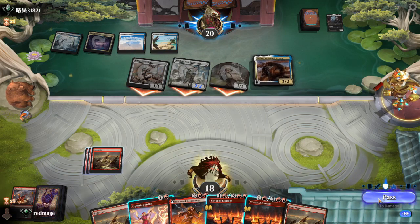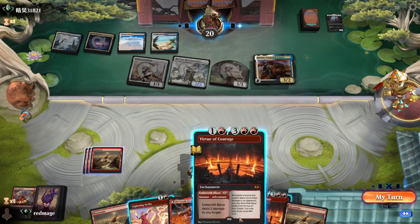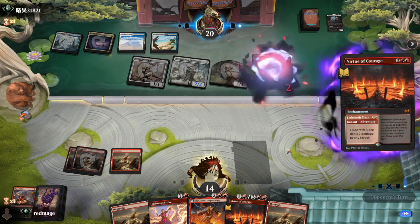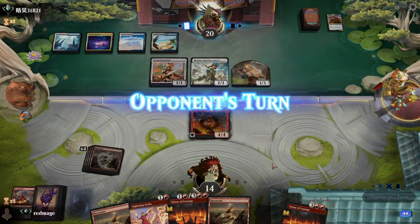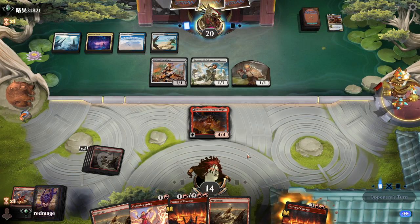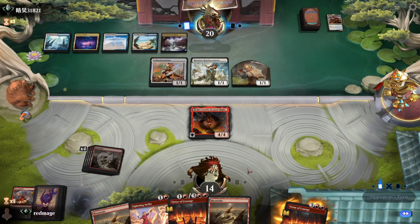Maybe they don't have the Convoke thing anyway. Let's kill this thing for sure. Then we drop an Ojer Axonil, and hopefully its blocking plus damage-multiplying will get us somewhere.